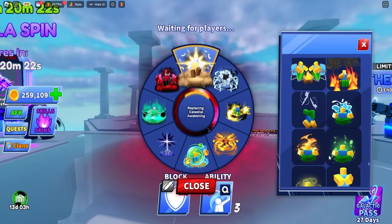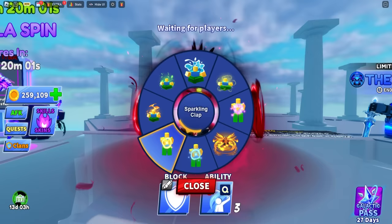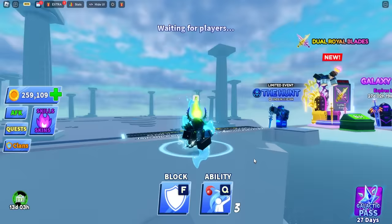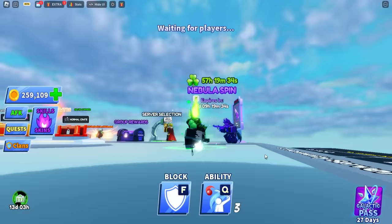First we have the fire, water, earth, and electric elemental emotes, plus the claps — the regular clap, the pink clap. The first emote is the basic sitting-down version — really cool, really nice, pretty basic. Next we have the earth version, which looks pretty cool and matches my avatar quite a lot.